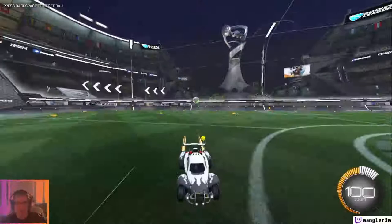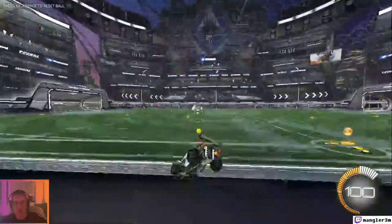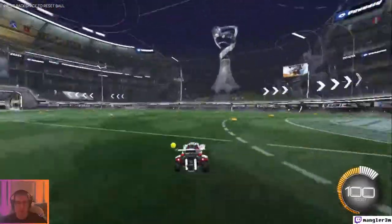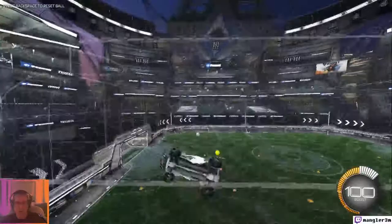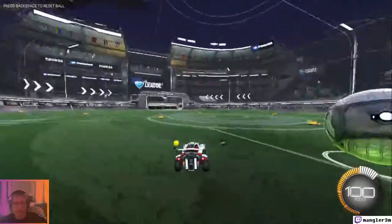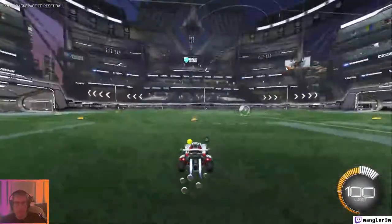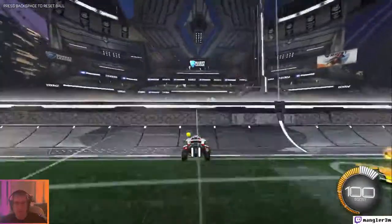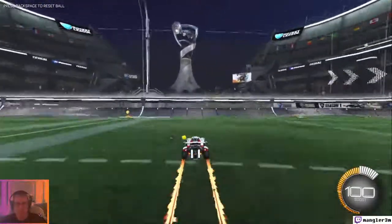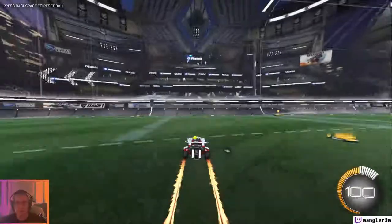Another thing I want to test is driving and crashing straight into a wall, then maintaining momentum going in the opposite direction. I'm going to turn off the ball cam so I can drive straight into the wall. I tried boosting and jumping into the wall but it didn't work how I was hoping — I was expecting it to bounce straight off going backwards.